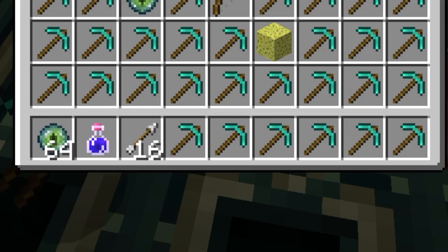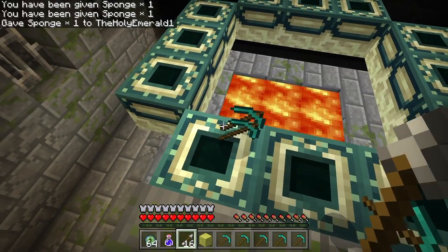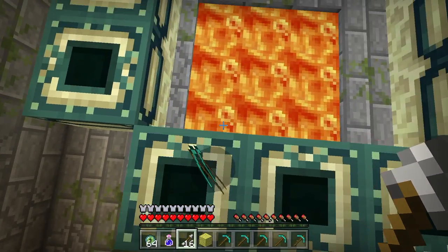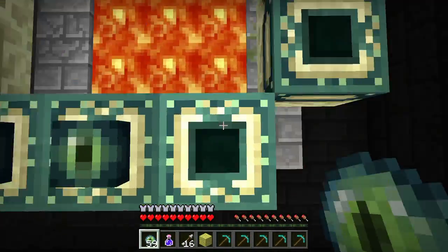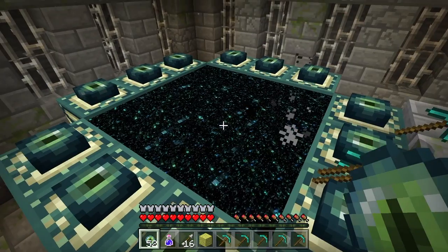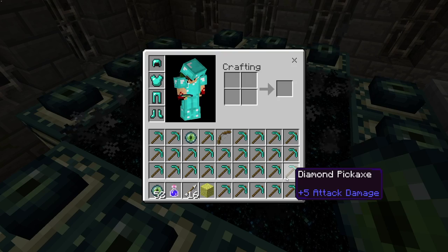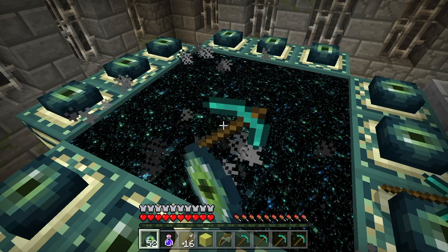Another cool pro tip: please keep everything that you need in your hotbar. Yes, sponges are dangerously crucially needed. And we're just going to place them all facing the end portals or else it's not going to work. There we go. Let's enter the pair, guys. Finally. I've been waiting for this to come in MCBE all along.